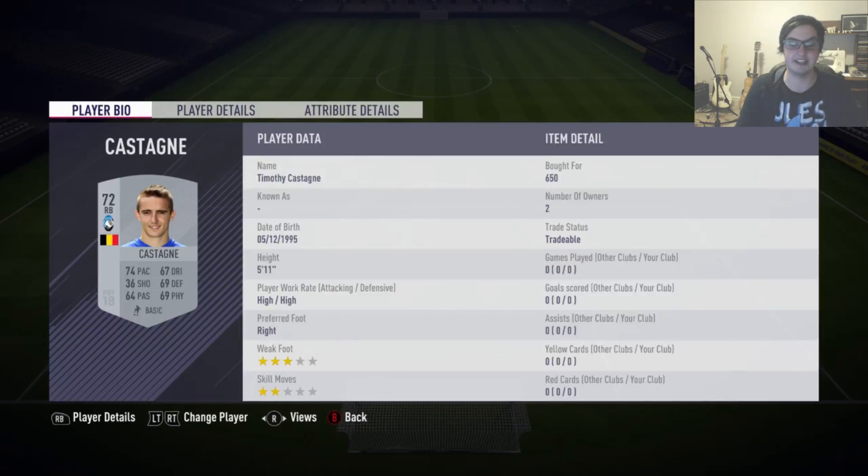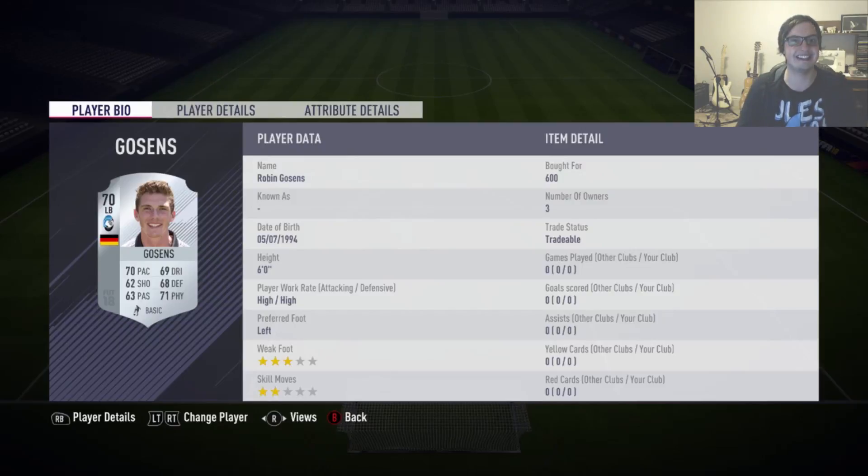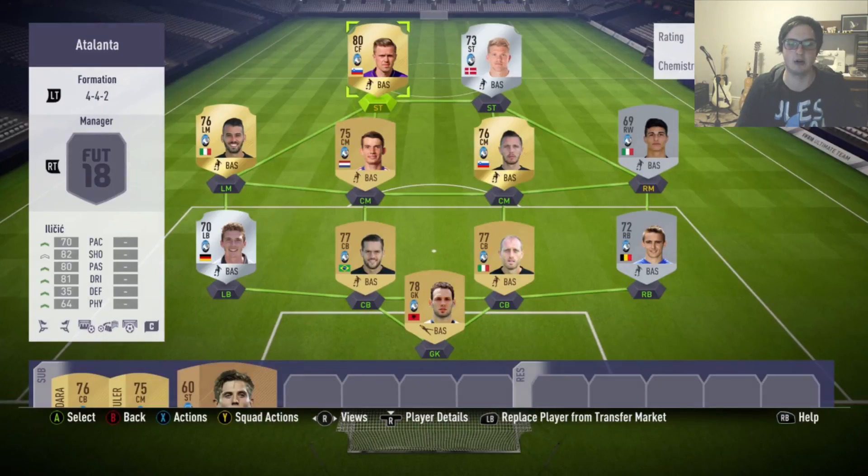450 on the goalkeeper, 650 on a silver right-back, 450, 4,100. 6,100 for a rare silver left-back, 450, 650 for a rare gold, 5,100, 650 for a rare gold, 3,100 for a rare silver striker, and then 650 again for a rare gold.